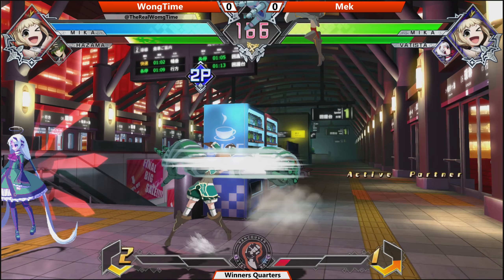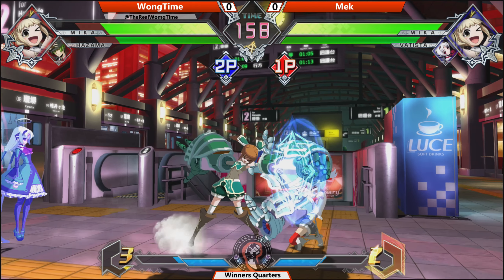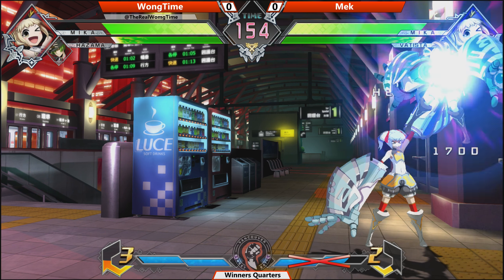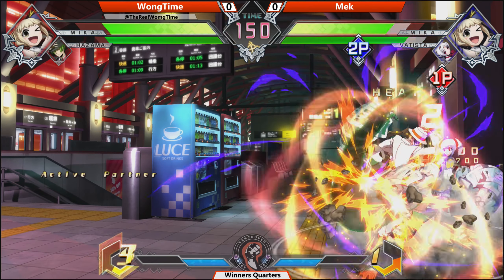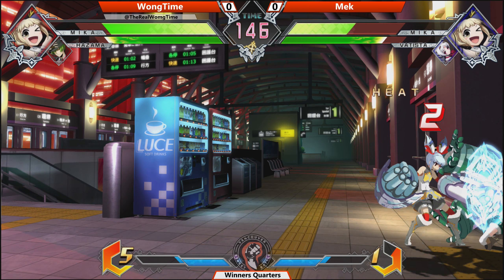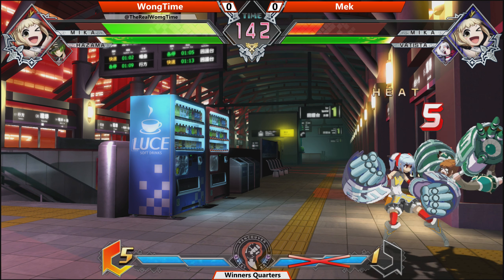Tackle's in the air, not doing anything for a long time. Hazama assists. Good block after running to the other side. He can't find an opening. Gets the low hit. That attack from Hazama going to open up Mech here — he's just sticking on Mika.